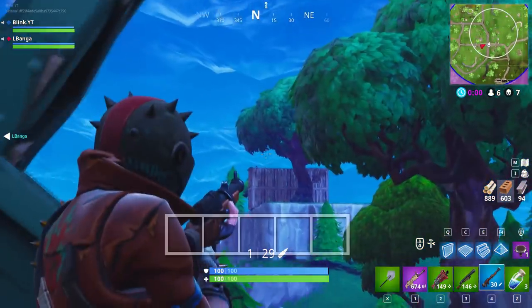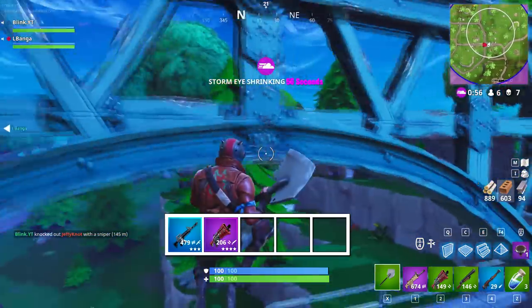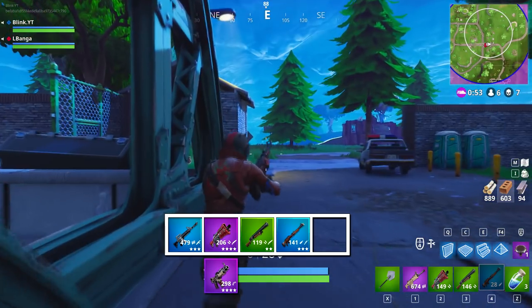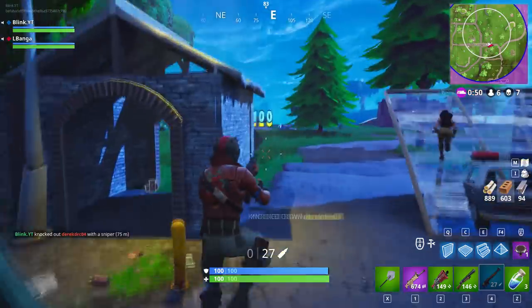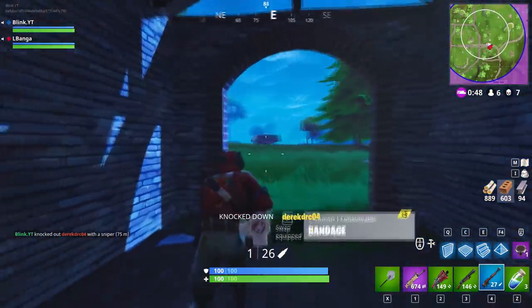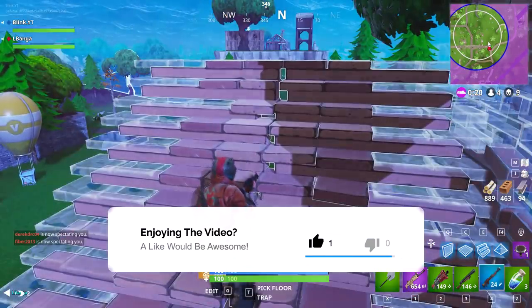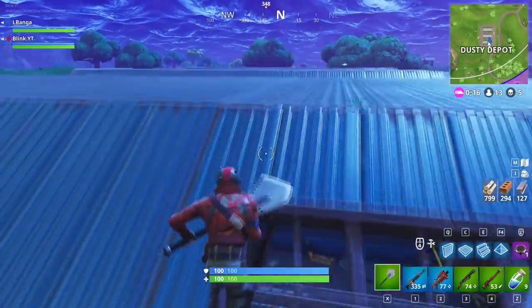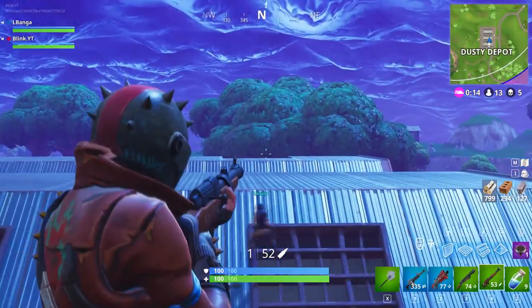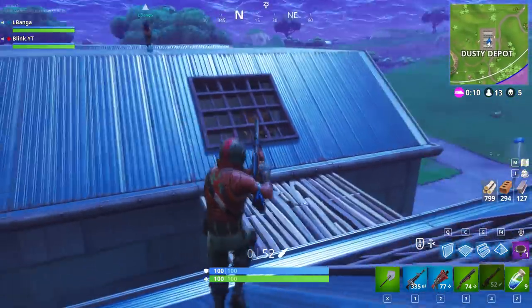I'll explain two good setups depending on your play style. My favorite: an AR, tactical shotgun or tactical submachine gun, pump, hunting rifle, and some sort of meds. This setup is perfect if you're confident in your long range hunting rifle abilities. The pros of this setup will allow you to use the hunting rifle at close and medium distances too, which gives you more options to decide if you want to pull out your pump, your AR, or the hunting rifle depending on your situation. Basically, you can use this close, medium, and long range if you are confident in your long range abilities.